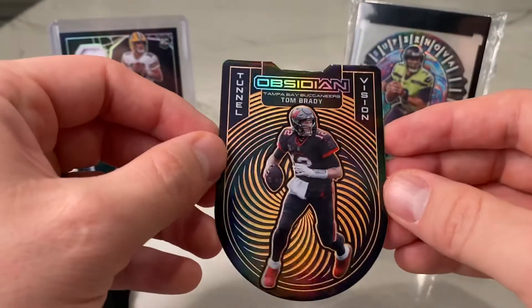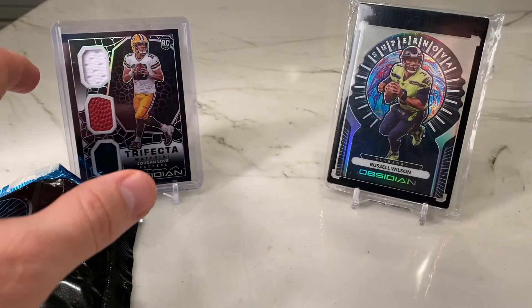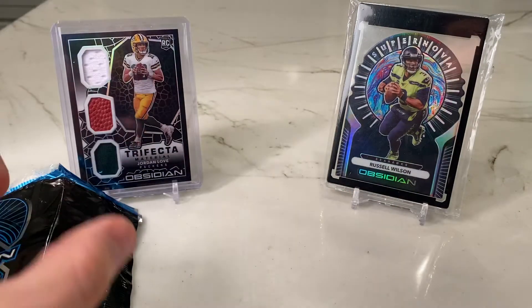Our biggest hit was probably the Tom Brady out of 25 — pretty cool. These run $3.99 on Panini's website, most places have them for $4.50. I did the rare thing and pre-ordered this at $4.99 and it's actually gone down since then. So probably not worth ripping — maybe a decent break product if you're hunting for a Color Blast or something like that.